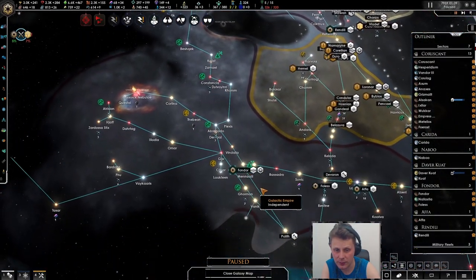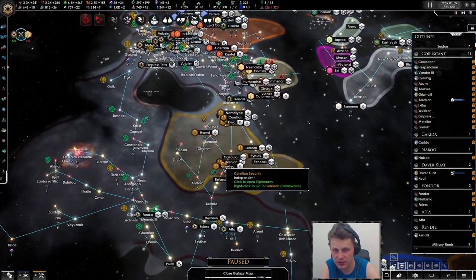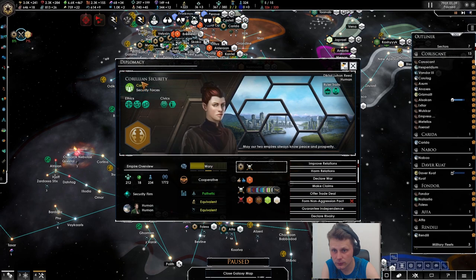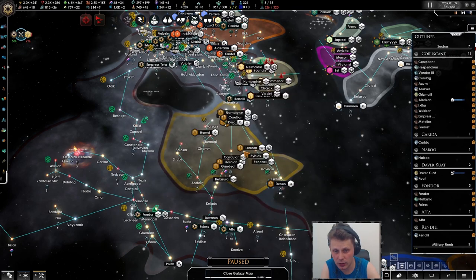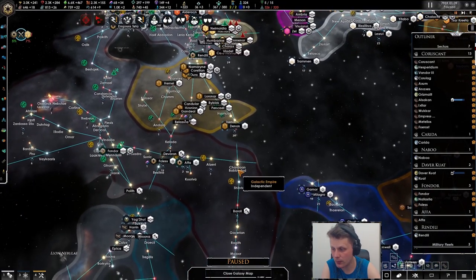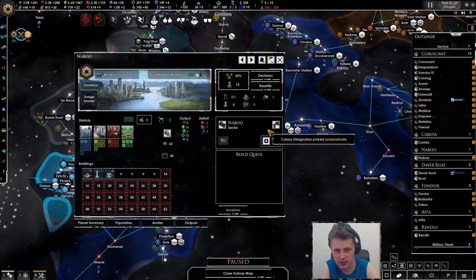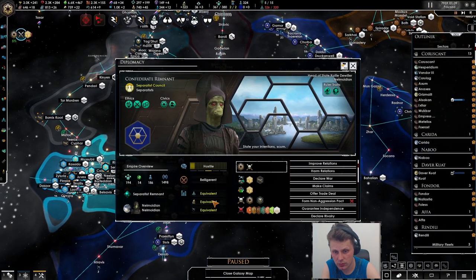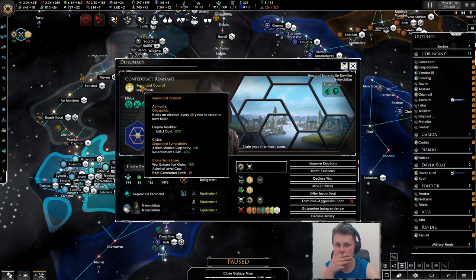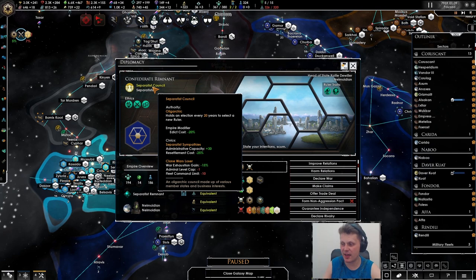Definitely needs — man, the border gore is absolutely disgusting. This guy needs to die, this guy needs to die. He's still pathetic. He has a non-aggression pact — yeah we'll have to do this fast. We'll vassalize him as well, just make sure that the border doesn't look like crap. And this guy is actually quite large — he's equivalent. Separatist council, so he's never going to like me — never going to happen.